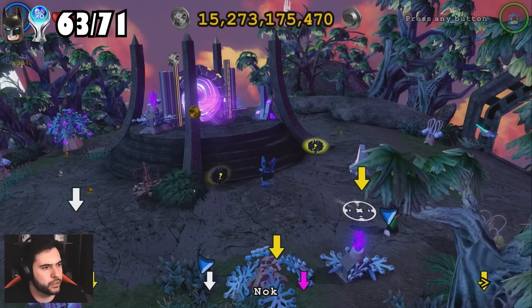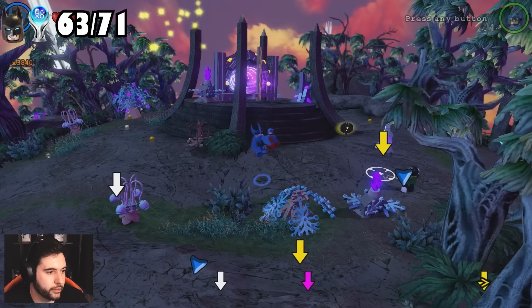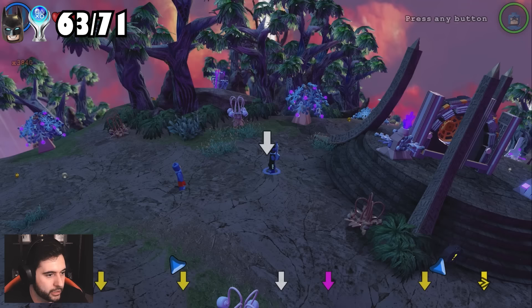Apparently if I beat up a colleague, I should get a trophy. Come over here, Adam, so I can absolutely batter you. Charlie's invincible — I've blasted my beam. There we go. Knock knock. Trophy!